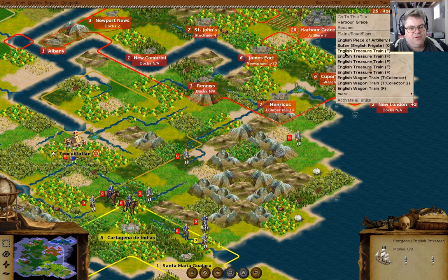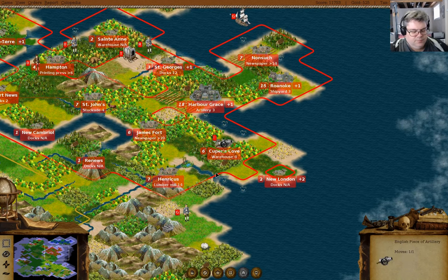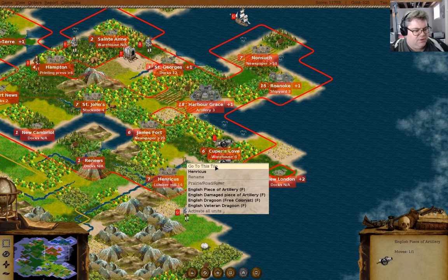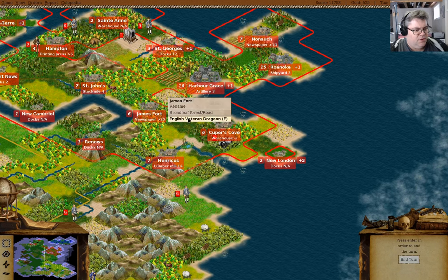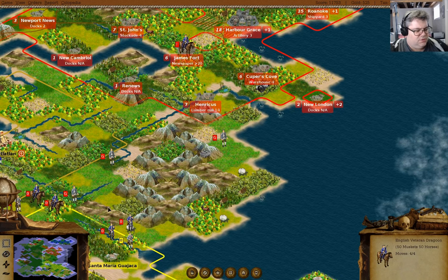We have an artillery here. What do we have here? A couple of artillery. Why don't you come down to here, and you come down here. We have a dragoon there — why don't you come down to here?